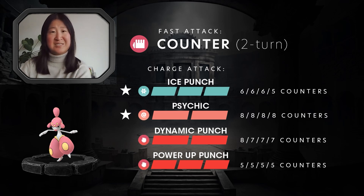The first Ice Punch would take six counters, the second also six, the third also six, and the fourth only five. Psychic is always eight counters. Dynamic Punch is eight for the first one and seven for the remaining. Power Up Punch is always five as well.